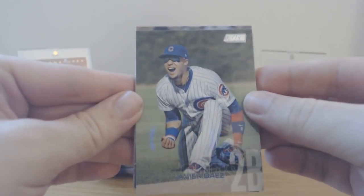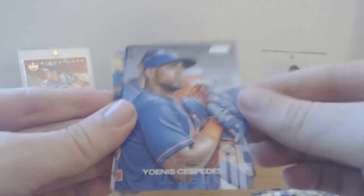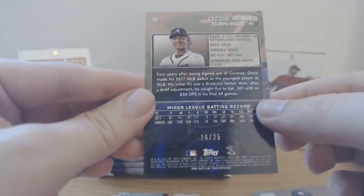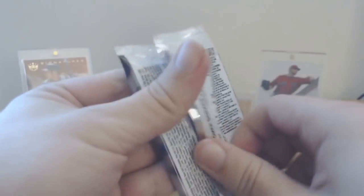Pack starts with a Javi Baez — love these cards, the pictures are just great. Hunter Renfroe in the camo jersey, Dylan Maples, Cespedes, Gerrit Cole. And — Ozzie Albee's refractor numbered to 25! Let's go! Ozzie Albee rookie card numbered 16 of 25 — that's a good card. Garrett Cooper to round it out, but still, if those were Devers I wouldn't complain.